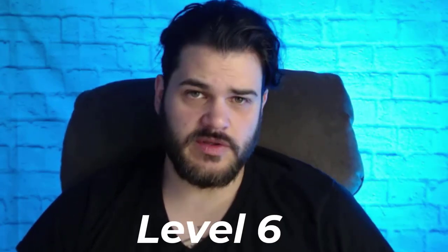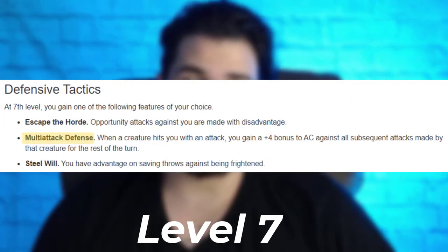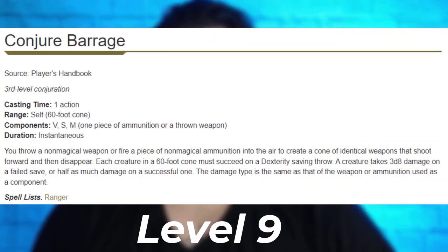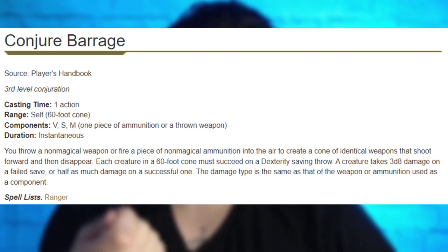At level 6, we get more movement speed and climbing and swimming speed. At level 7, I personally take Multi-Attack Defense — there are just so many enemies with multi-attack and a plus 4 to AC is a lot. Escape the Horde is also pretty good for an archer to disengage better. At level 9, Conjure Barrage is actually really interesting — you pick one piece of ammunition and duplicate it, and as I read it, if you have poisoned ammunition, it's duplicated. So you can have one special arrow with all your poisons stacked on it, then bonus action coat it and blast a cone area, duplicating the poison damage against everybody in there. That actually makes Conjure Barrage viable.